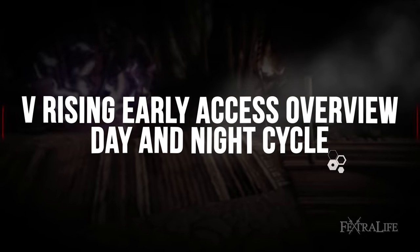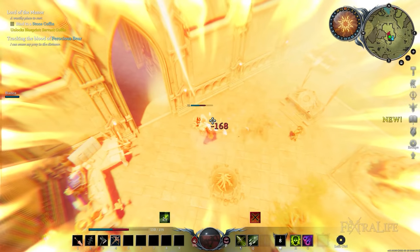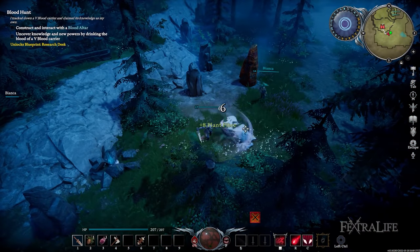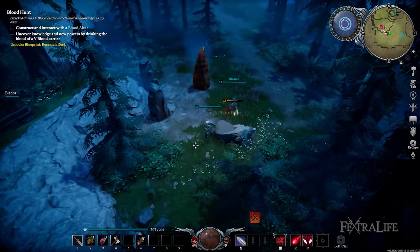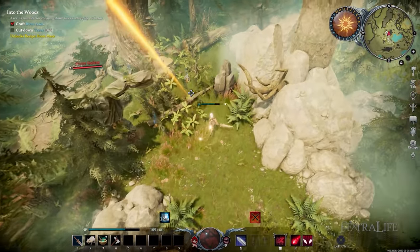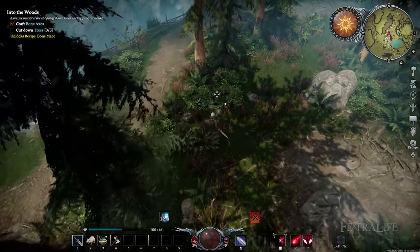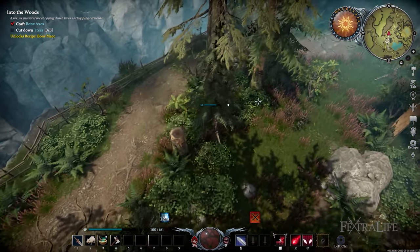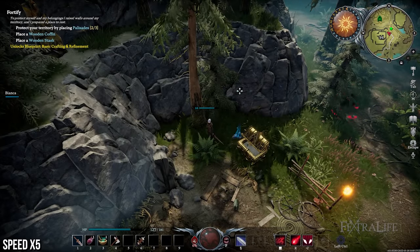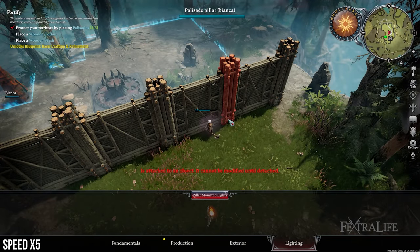Another aspect of V Rising Early Access that makes it an amazing survival game is the day and night cycle. As a vampire, you will be burnt to a crisp if you stand too long under the sun, so ideally you would want to finish your hunts at night while you are not as vulnerable. During the day, you can still collect resources, but it is advisable to only cover a smaller perimeter near your base. Remember that you will have to stay in the shadows to survive, and the location of these shadows changes depending on the time of day, so staying in one spot will most likely get you killed.